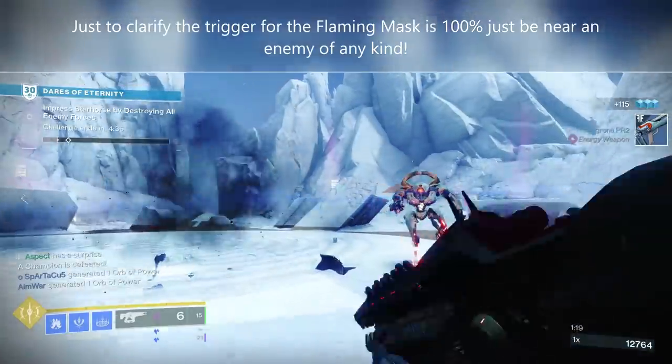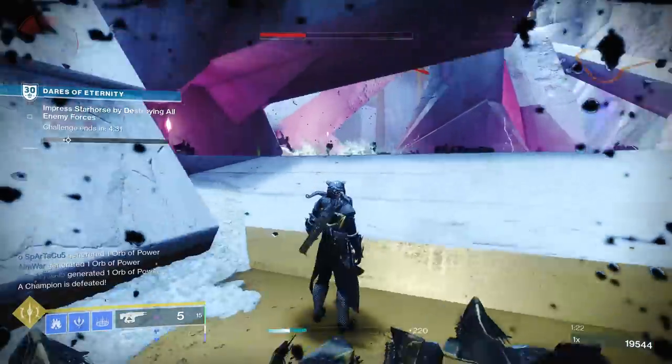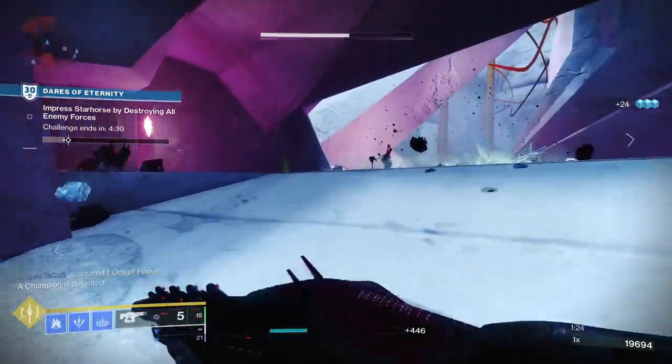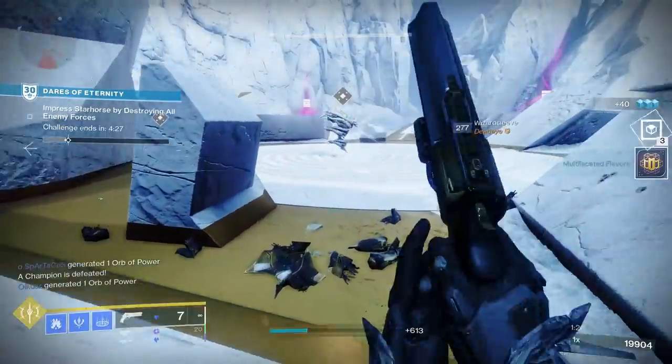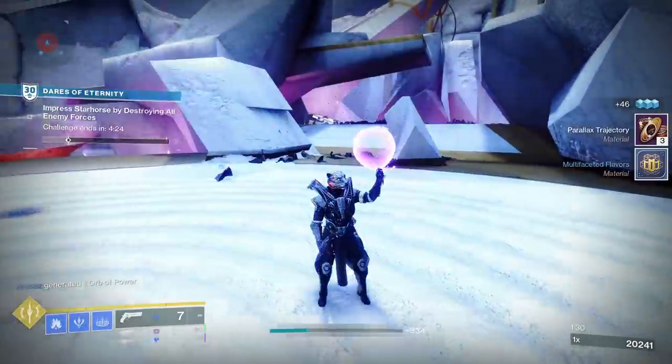And that's it — that's how it flames. Just be surrounded by enemies, basically. See, not flaming. I will run to this Hydra before he dies... and now it's flaming. So that's the trigger.